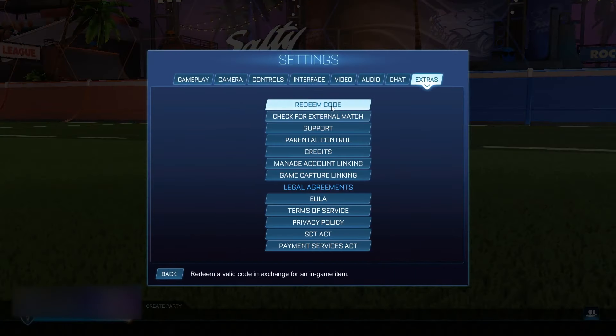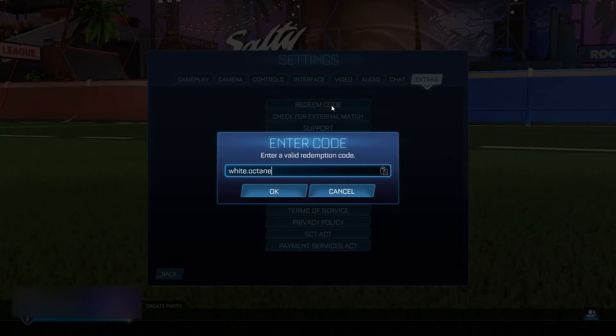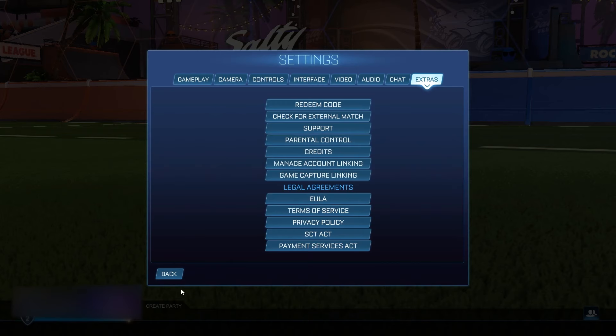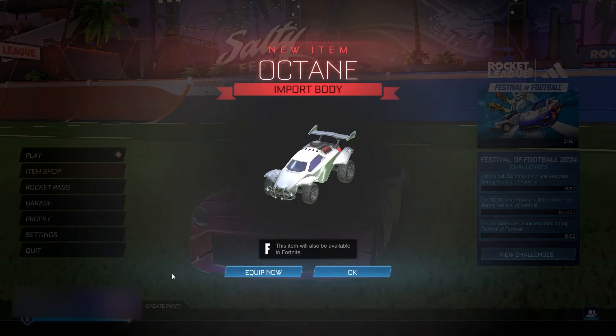Then go to settings, extras, and you want to enter 'white.octane=3' — and this is actually where we're going to be getting the Titanium White Octane. Go ahead and click OK. It's going to come up with an incorrect code message — it doesn't matter at all boys, because as soon as we click back right here, we're going to be getting the Titanium White Octane for completely free. So let's go — count it up boys, 3, 2, 1 — check this out! BOOM!